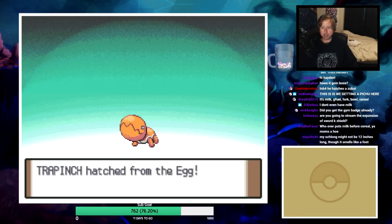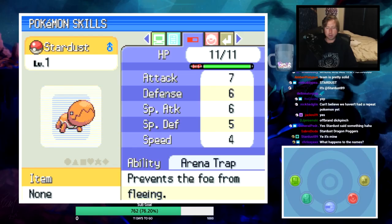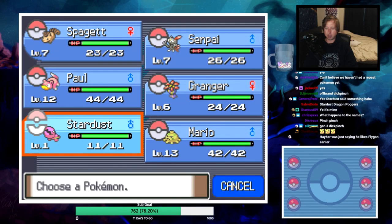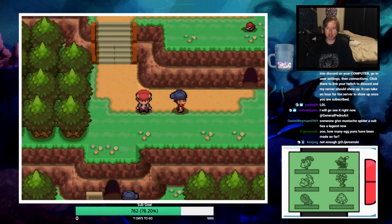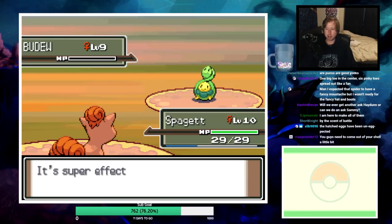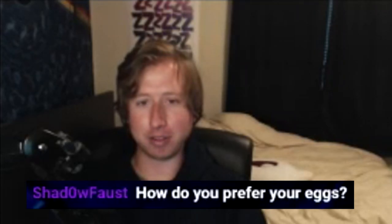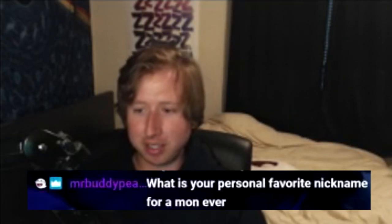Hatching another egg - it's a Trapinch! Sassy nature, Arena Trap ability, with Fury Cutter, Gust, and Quick Attack. I forgot these things get Arena Trap. How many egg puns have been made so far - honestly not enough. Someone asks for an 'Ask Hayden' or 'Ask Sammy' segment in chat. I prefer my egg scrambled - I make a mean scrambled egg. What's your personal favorite nickname for a Pokemon ever? That's a hard question.